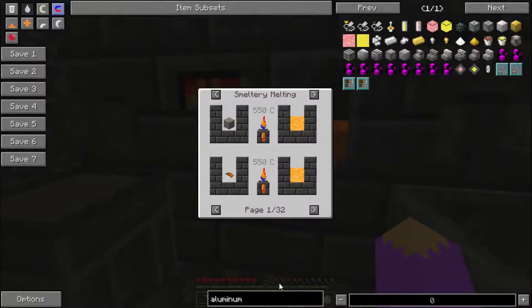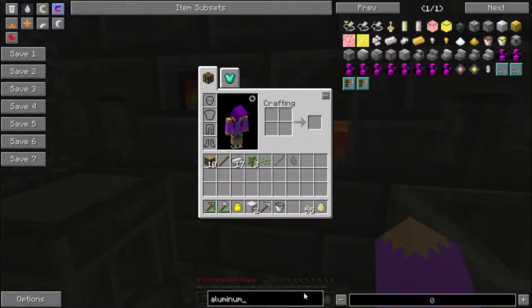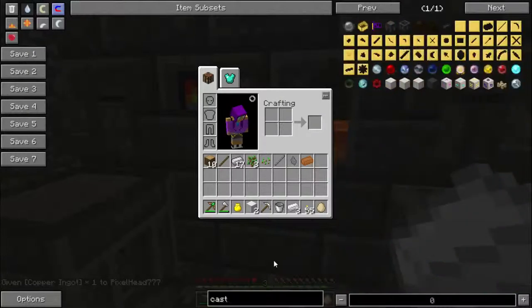Molten aluminum and molten copper make aluminum brass — at a 48 to 60 ratio, so 3 to 1. I'm going to cheat a little bit here and spawn in three aluminum and one copper, then cast it. Tinker's Construct has metallurgy in it. It's great — also it's terrible.